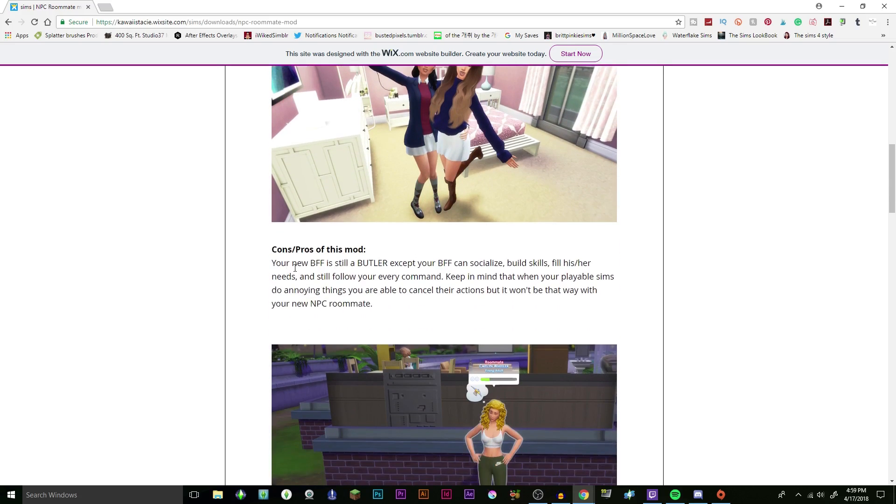Pros and cons of this mod: your new BFF will still function as a butler, except your BFF can socialize, build skills, fill their needs, and still follow every command. Keep in mind that when your playable sim does something annoying, you'll be able to cancel their actions, but it won't be that way with your new NPC roommate.